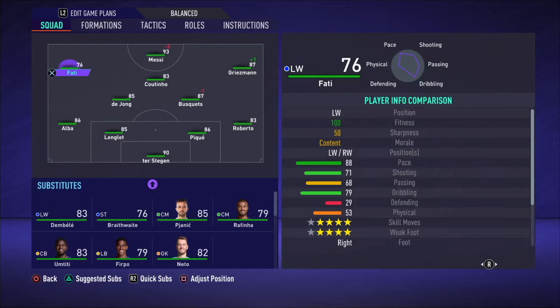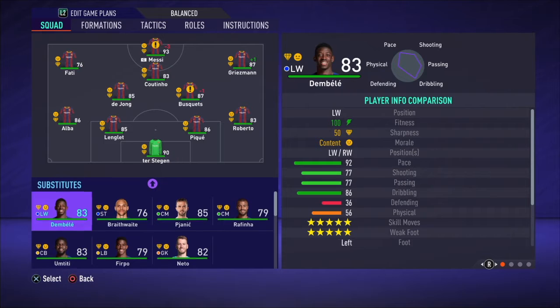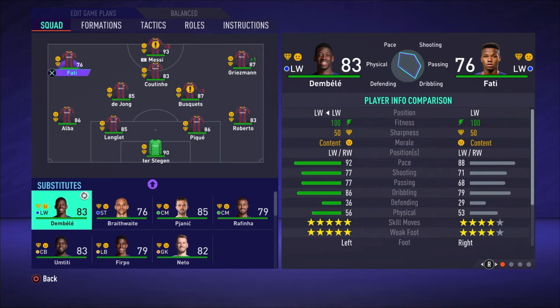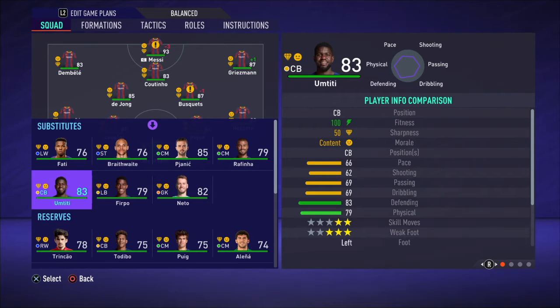Looking at this insane team — Barcelona is obviously a very good team, probably one of the best in the game. Why am I starting with Barcelona? I'm going to be doing mostly big teams for this, because 500 million is not enough to make a full unstoppable team on its own. You've got to have a team that already has insane players — this one already has Messi, Ter Stegen, De Jong, and all that. Fati is better than Dembele, but based on rating and how FIFA works, it would be better to put Fati on the bench.